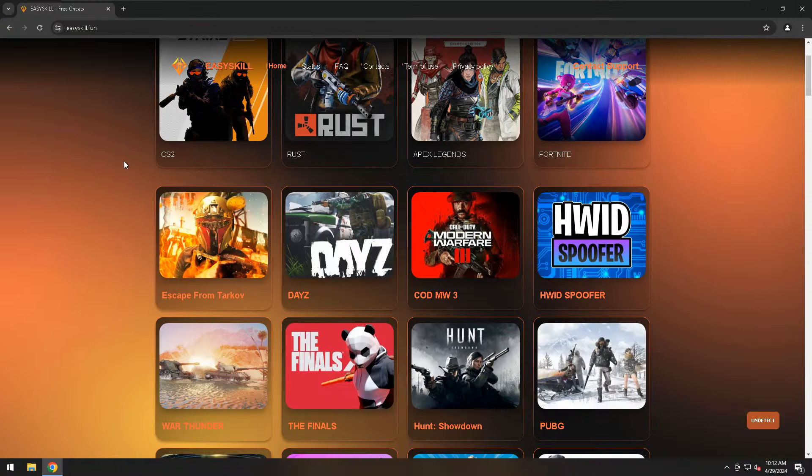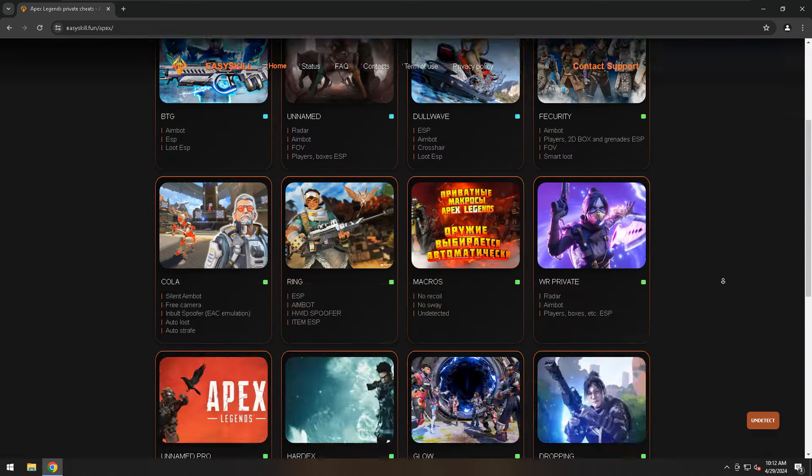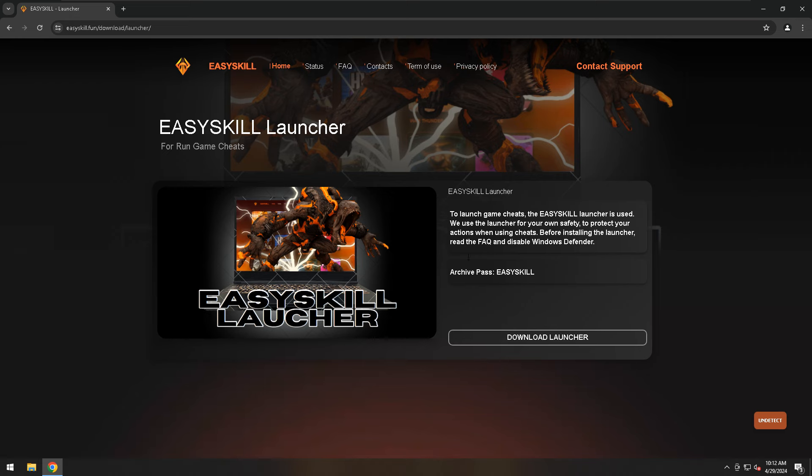Let's get started. We need to understand what interests you. Let's look at the games page, choose your game, click more details. To use cheats, you need to install our Easy Skill launcher. The launcher is completely safe, but to fully install the launcher, you need to disable Windows Defender.